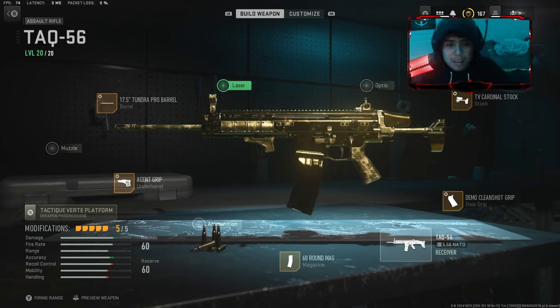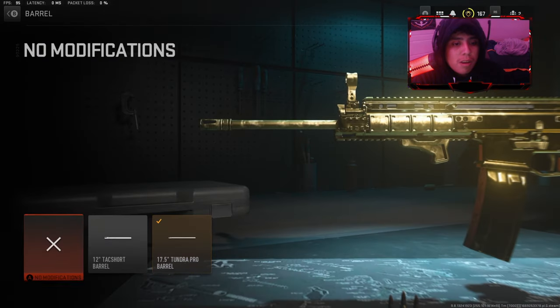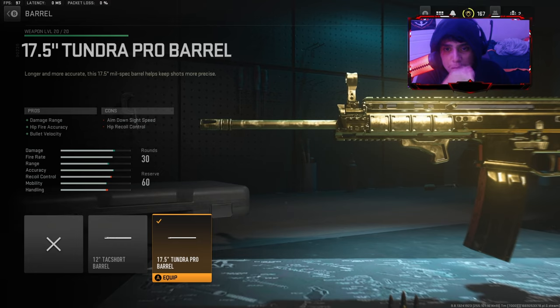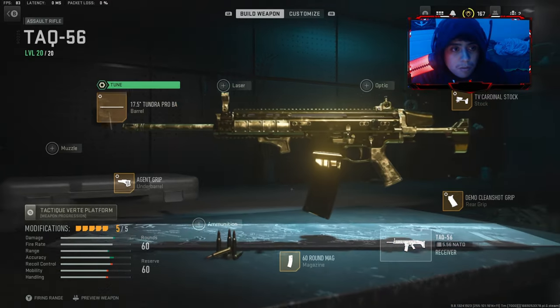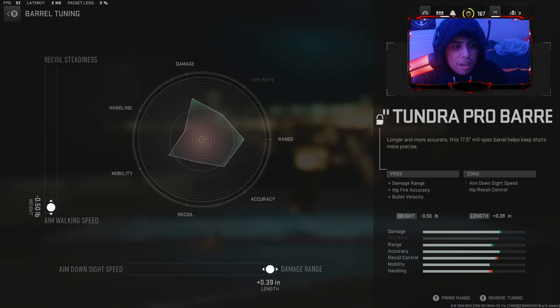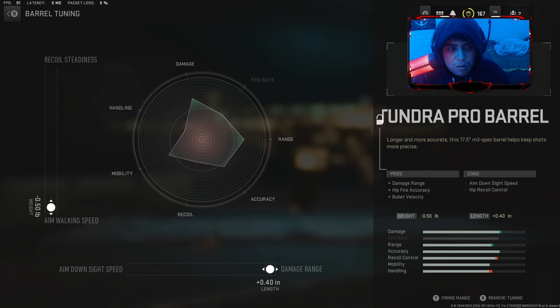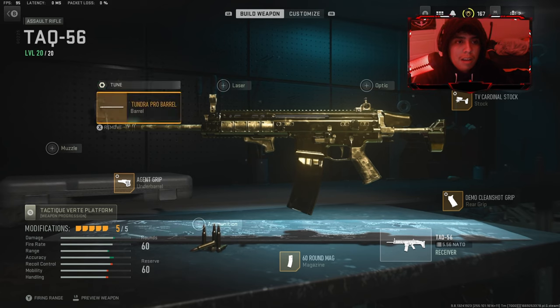This gun right here is too OP. Here's the attachment — I got the Tantra Pro Barrel. Don't use the other one. Use this one because if you put tuning in this attachment, it's gonna be freaking powerful. Lower it down to aim walking speed and damage range. That is my tuning attachment.